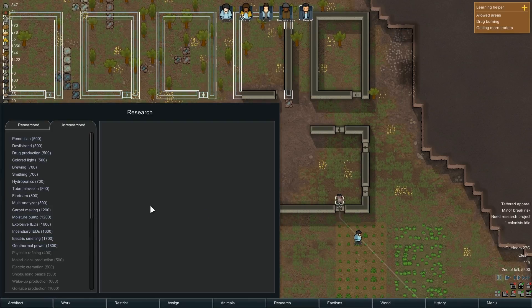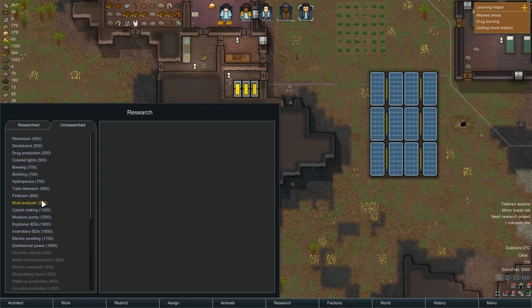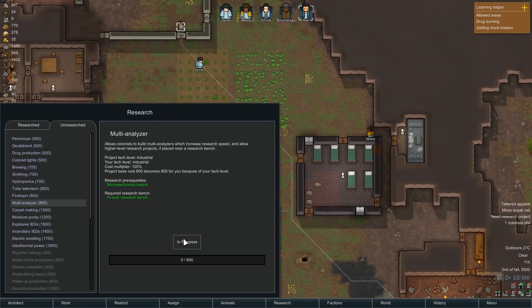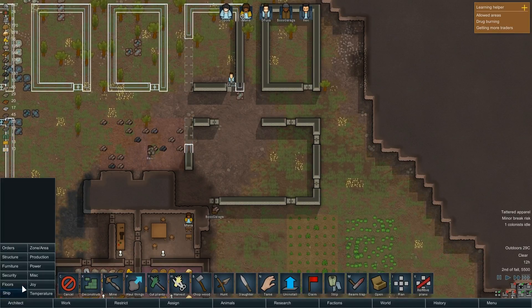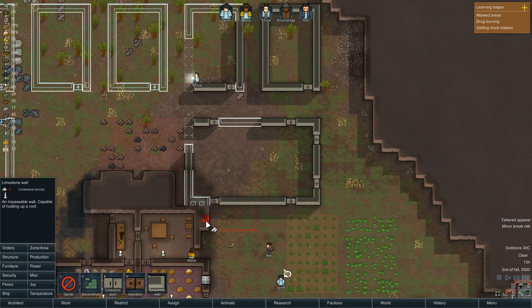And there's the hospital beds — excellent. Let's look into maybe getting the multi-analyzer — that might be nice to get. You got some gold to basically make use of it. Basically if I build this, it'll let me speed up my research. So we'll get that going. And we've got enough room here to basically do this. And this — might as well do that.